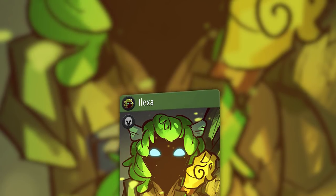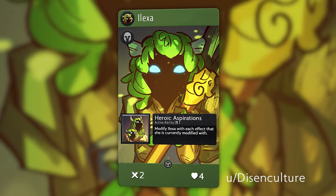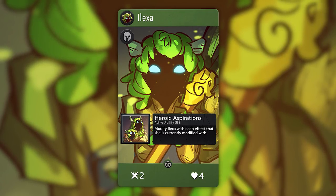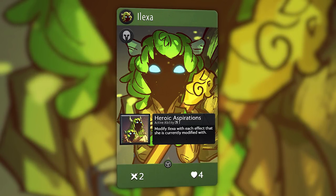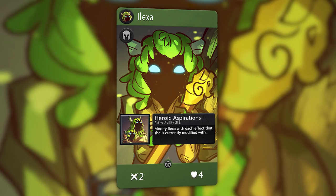Submitted by Distant Culture, this is a green hero card named Alexa, with the stats of 2 attack and 4 health. Her active ability modifies her with each effect that she already has on her on a 3 turn cooldown. The intent is probably to have her snowball with effects after buffing her, but it will be difficult to have her stick around with those stats, which while very flavorful and fitting her theme, are tricky to play with.